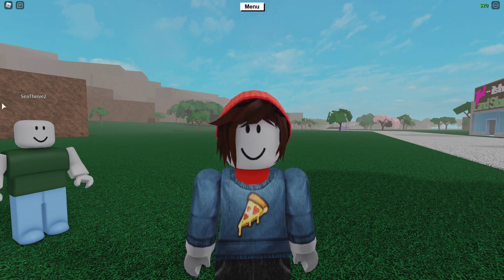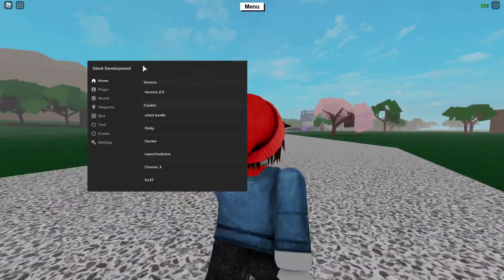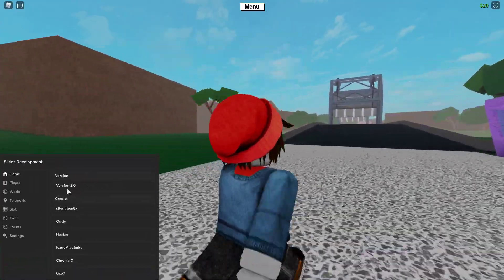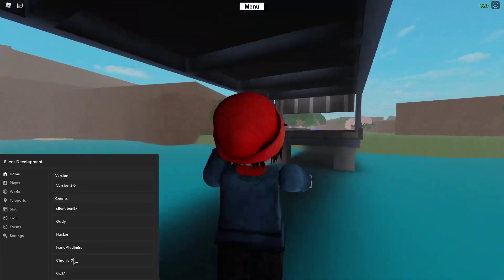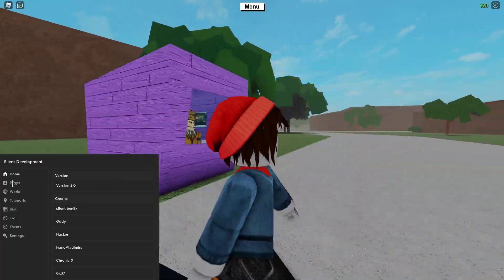Open your executor, attach it, and then execute the script. As you can see, we have Silent Development right here. You got version 2.0 — that's the version — with credits to these guys.